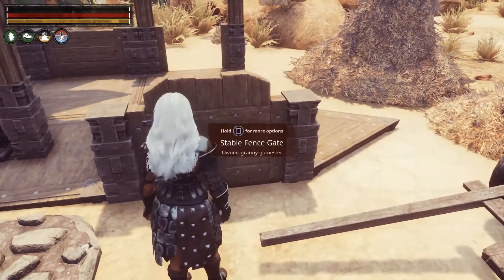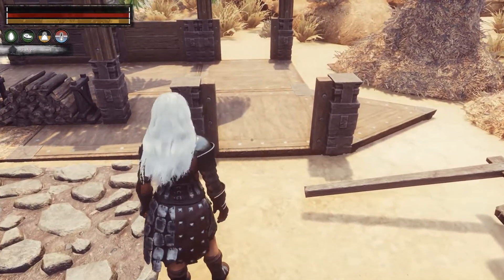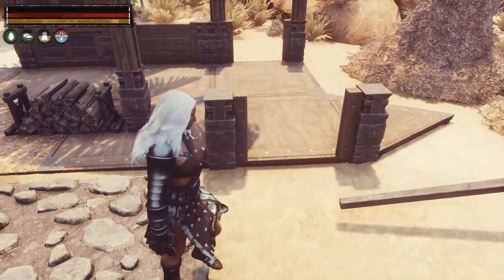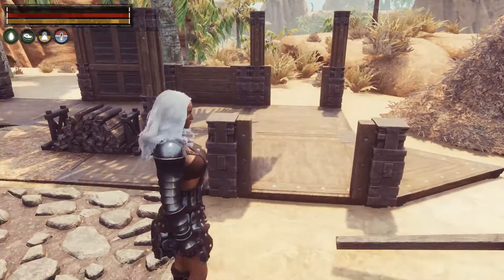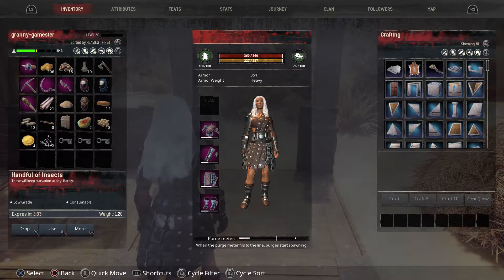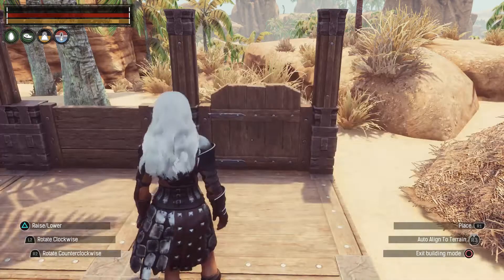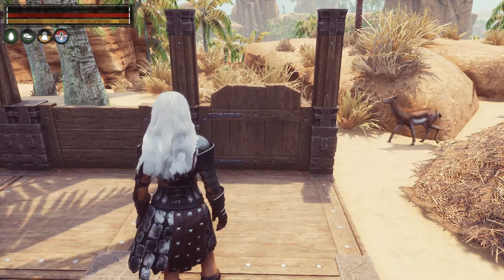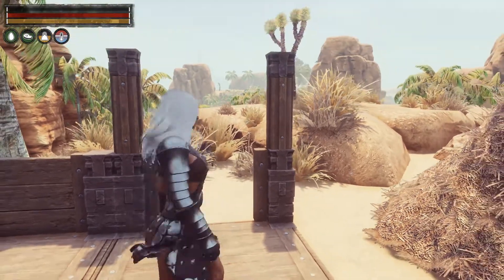Then it has the small gate door. You can use this as an entrance to a stall without a door, or you can put the door on it. This one doesn't have any pillars but this one behind me does. So you can see how that functions — you can flip the door either way, walk up to it, hit square, and it opens.